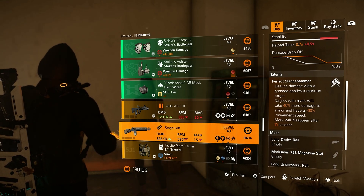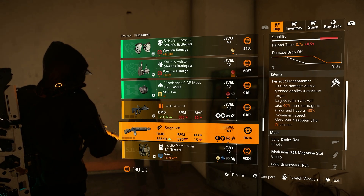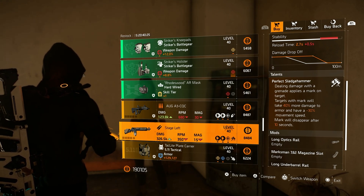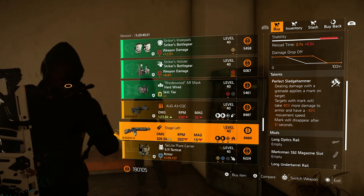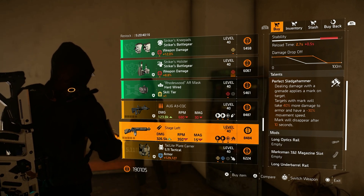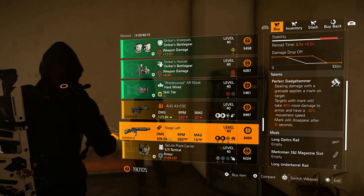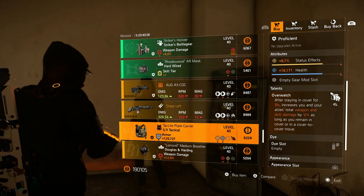Then of course the new talent Perfect Sledgehammer: dealing damage with a grenade applies a mark on the target. Targets with this mark take 40% more damage to armor and have minus 30% movement speed. The mark disappears after 10 seconds. This is the new named gun coming to the game with TU 16 and Season 10, and in combination with a particular build this can be very, very powerful.